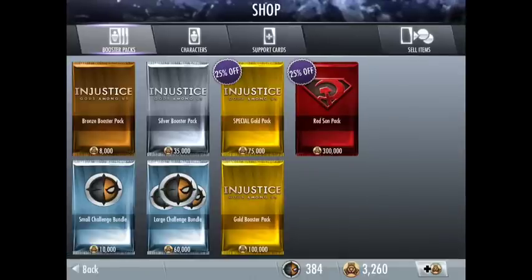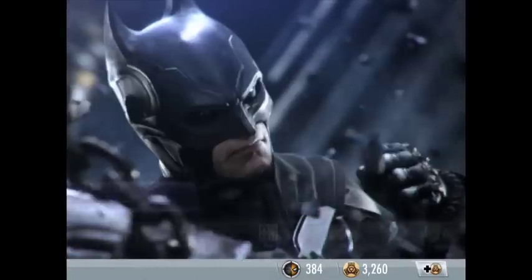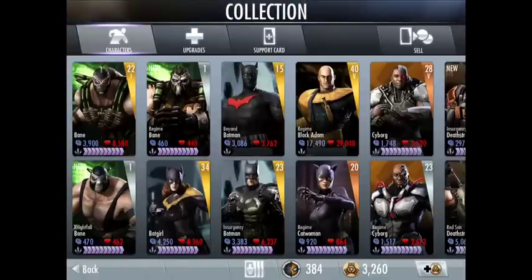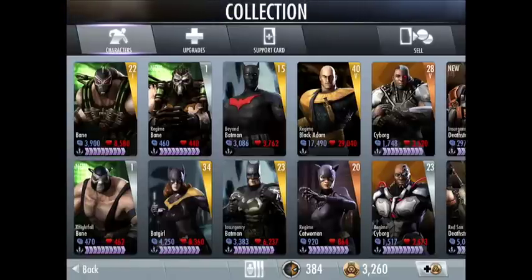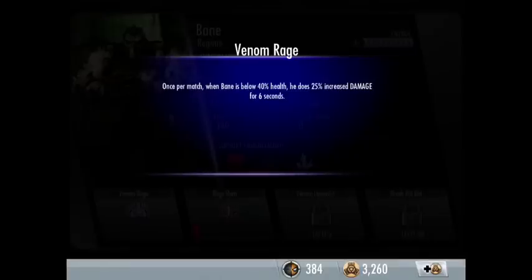Let's have a look in my collection. Yeah, we've got Bane here — I think I've got all three Banes you can get now. His ability is Venom Rage: once per match, when Bane is below 40% health, he does 25% increased damage for six seconds. That's pretty good.